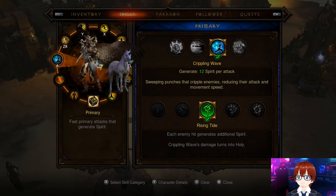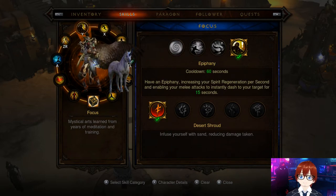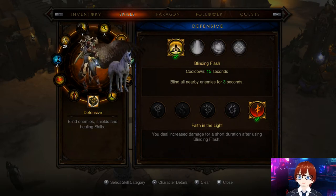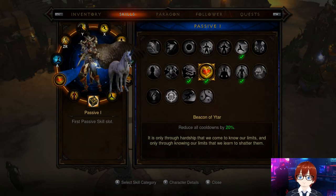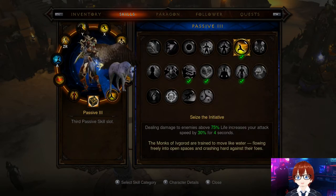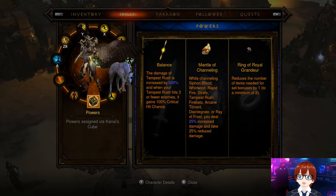For skills: Crippling Wave - Rising Tide, Tempest Rush - Flurry, Epiphany - Desert Shroud, Sweeping Wind - Inner Storm, Blinding Flash - Faith in the Light, and Mantra of Salvation - Agility. Passives: Beacon of Ytar, Harmony, Seize the Initiative, and Restless Assault.